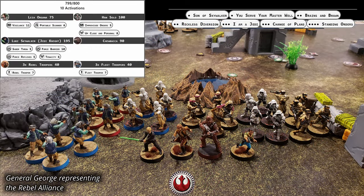The Rebel Alliance has most of the heroes of the Rebellion, with Leia Organa and Han Solo leading the defense. Jedi Knight Luke Skywalker and Chewbacca have joined their friends. They have three units each of Fleet Troopers and Rebel Troopers with them to claim objectives.